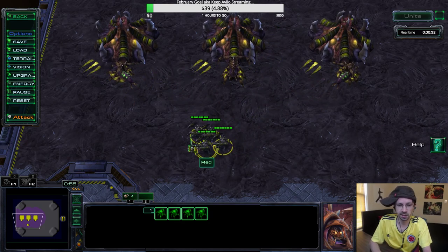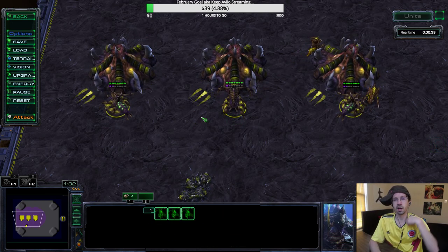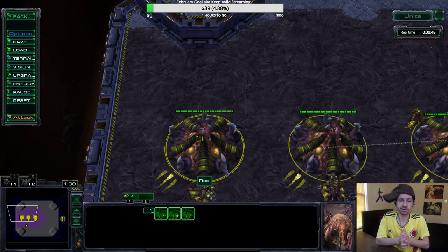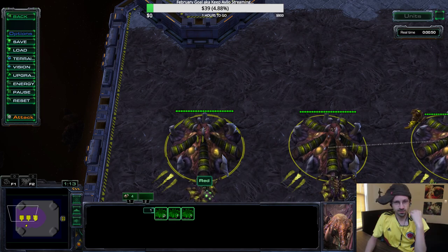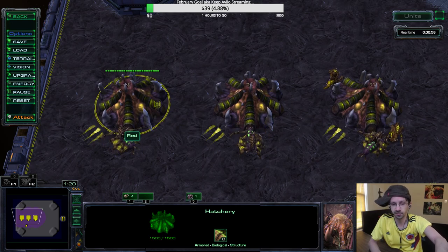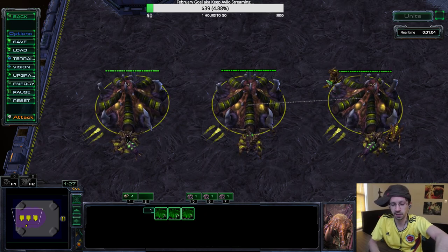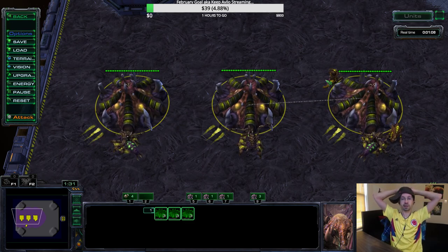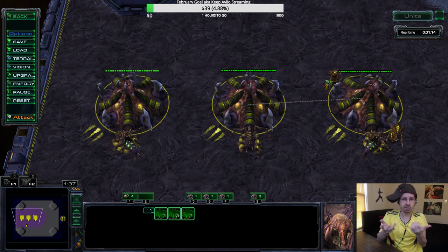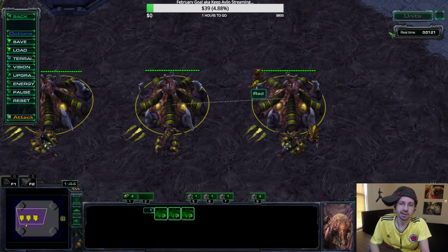So the way I hotkey my buildings: assume this is my main hatchery. My first hatch I hotkey to five, second hatch to six, third hatch to seven, and then all of my hatcheries on the map I hotkey to nine. When I play Terran, I hotkey all my production — barracks, factory, starports — to nine. When I play Zerg, I have all my hatcheries on nine because your hatcheries are your production. I actually don't use zero for anything when I play Zerg, which is slightly different than when I play Terran.